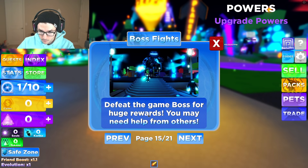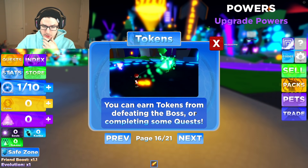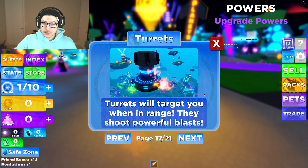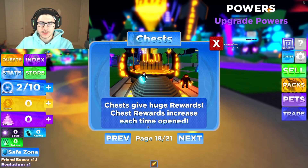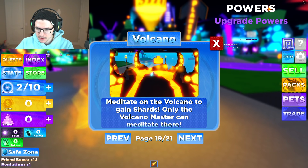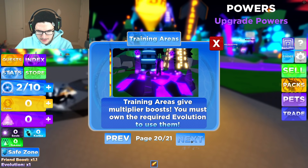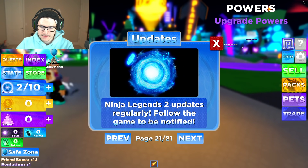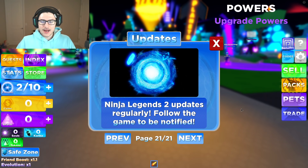Defeat the game boss for huge rewards — you may need help from others. You can earn tokens from defeating the boss or completing some quests. There are turrets in this game. Chests give you huge rewards, and chest rewards increase each time you open them. Meditate on the volcano to earn shards — only the Volcano Master can meditate there. Training areas give you multiplier boosts, and you must own the required evolution to use them. Ninja Legends 2 updates regularly, and that is an amazing sign.